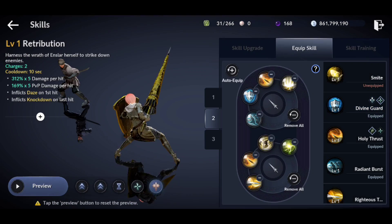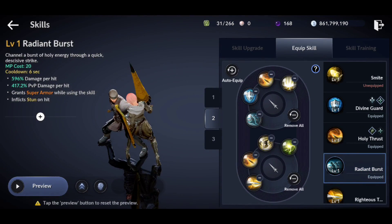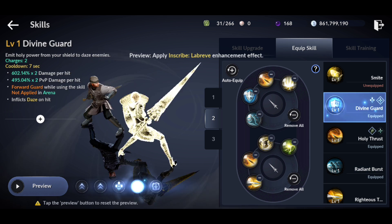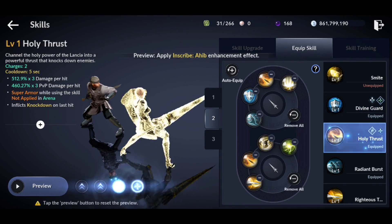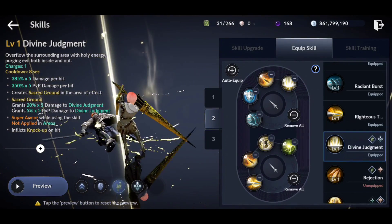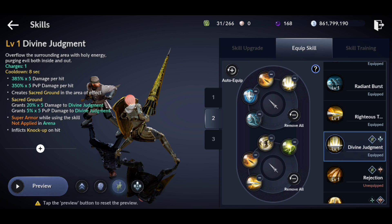That is the farming setup. For the PvP setup, the top four skills are the bread and butter. Radiant Burst gives you immunity, has a little distance and a small jump — you usually want to evade once to close the gap a bit better. After that, hit with Divine Guard for your passive heal and daze, then Holy Thrust which knocks them down. Only when they're knocked down do you use Divine Judgment, because it has a longer animation but does a lot of damage and applies Sacred Ground.